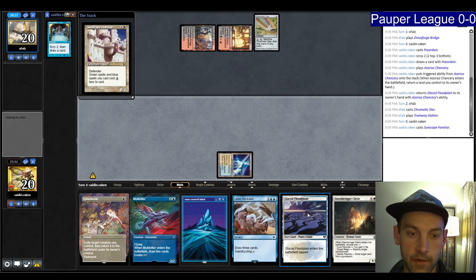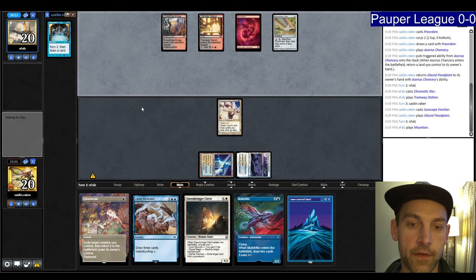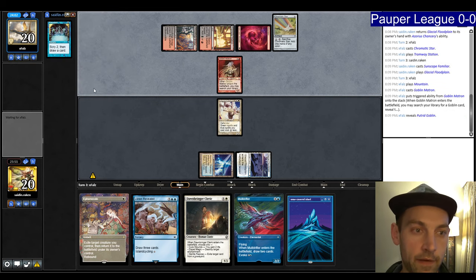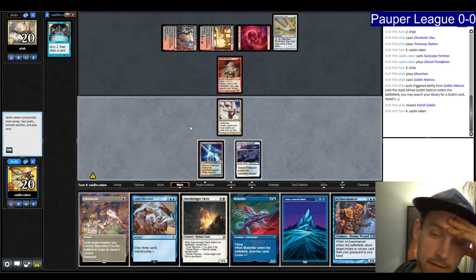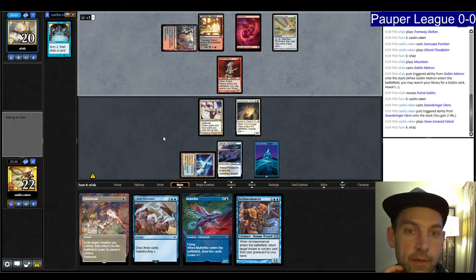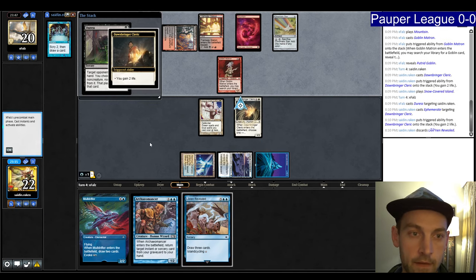We play the Familiar and Floodplain. Next turn plan: slam Moldrifter, then play Cleric and hold up Ephemerate to stop their combo. They cast Goblin Matron finding a Putrid Goblin. We play the Cleric, gain some life, play a land. We cycle the Lorien Revealed for a land and get back the Lorien Revealed with Arcane Answer. When they try Duress, we Ephemerate the Dawnringer Cleric to gain life and cycle, blanking the Duress entirely.